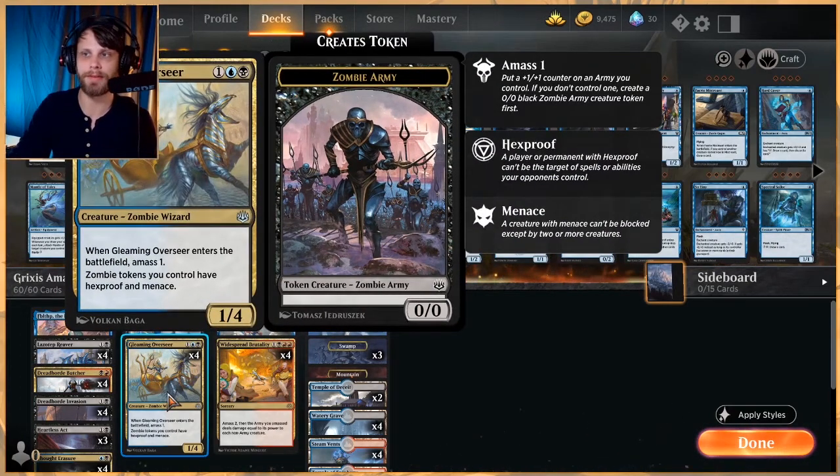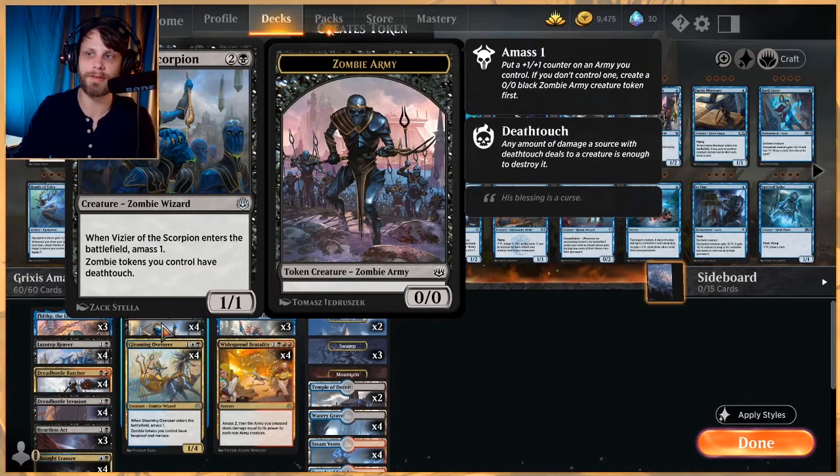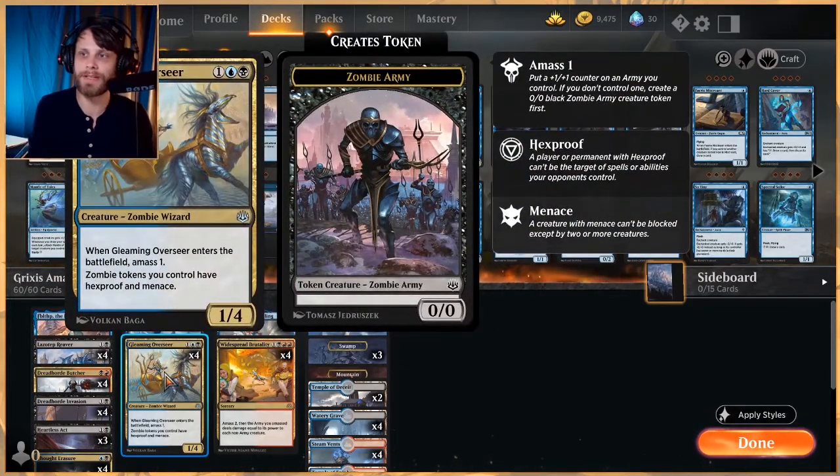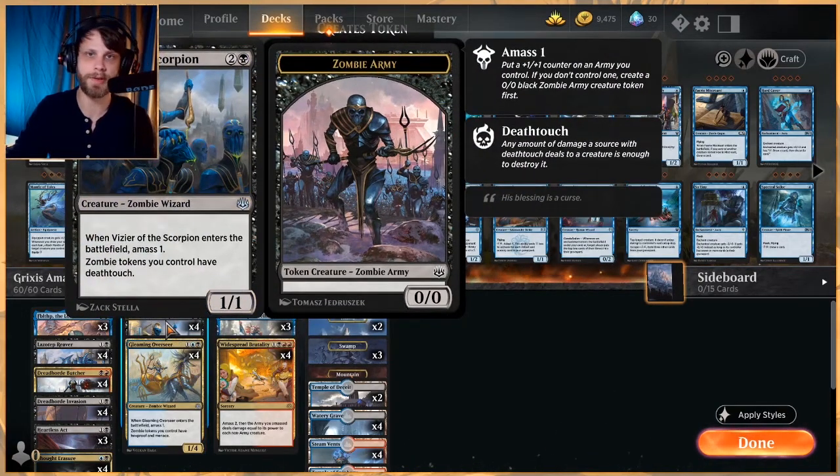Gleaming Overseer is the other kind of amass lord, so to speak. It's a 1-4 for three. It also amasses one when it enters the battlefield, but zombie tokens you control have hexproof and menace. I should correct myself — zombie tokens, not zombies, so this does not hit these creatures. Gleaming Overseer does give hexproof and menace to all of your tokens, and honestly that is huge. With Dreadhorde Invasion, it's a little bit difficult sometimes if they have a lot of removal or bounce spells, but this gets you around that with hexproof. Death touch is hopefully going to give us a way to trade off and do a really good job of controlling some of the faster creature decks.